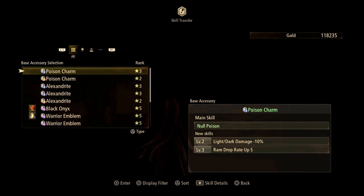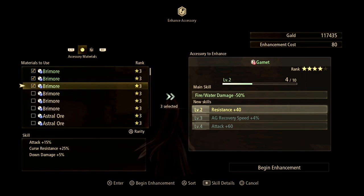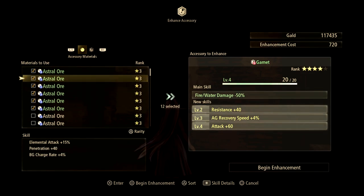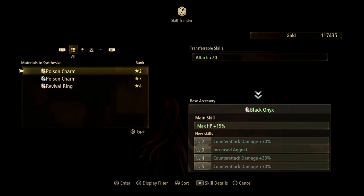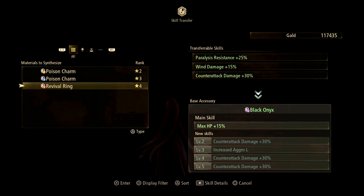The way to do that is through enhancing accessories and then the transfer skill system. You can transfer a skill from a maxed-out accessory. So first, let's craft one as an example. Then you go into Enhance — these don't give you any bonus stat points; the resistance, recovery speed, and attack don't go up. All it does is level up the accessory, because that's a requirement in order to transfer a skill.